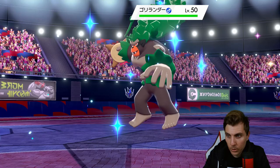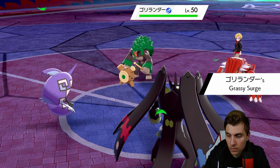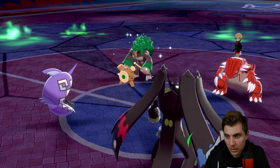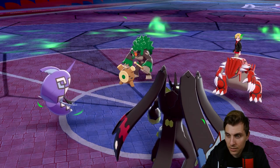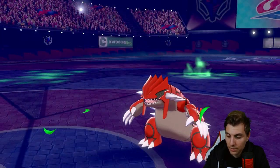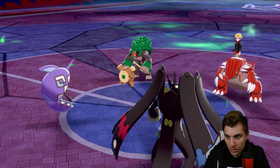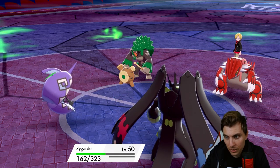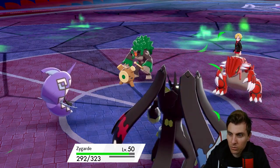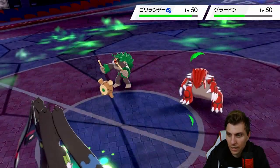Grimmsnarl looks likely to come in. Oh, Rillaboom — okay, I see the terrain. We can get a Heal Pulse off and that seals it for us. They're protecting. We are able to get a Heal Pulse up and the Grassy Terrain is going to help us out even more now. We won't be able to do much damage to Rillaboom though because of that Grassy Seed boost, and they resist this attack anyway.